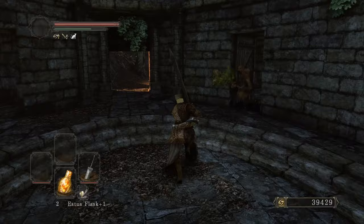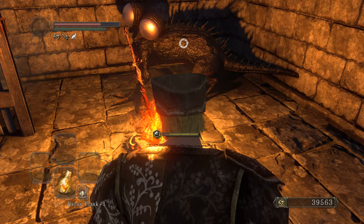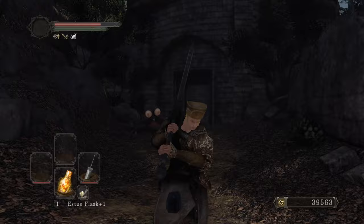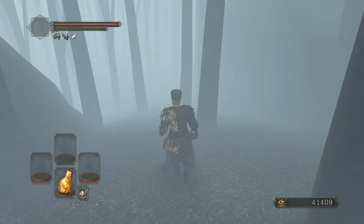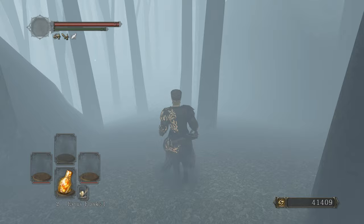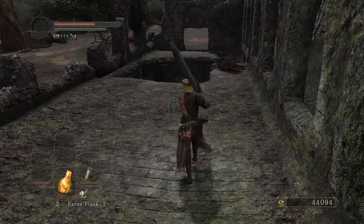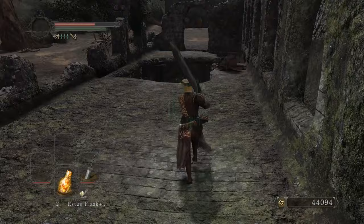Go see my homie Benhart too of course — that's the main reason I'm coming here. You gotta dance and then I'll take your ass for a walk. Pick up a Soul of a Proud Knight, a second, a third soul over here, RTSR, another Soul of a Proud Knight, another one. Chloranthy Ring plus one, Soul of a Brave Warrior, another one. Get that lizard for some Titanite Chunks and Shards. Found a Titanite Chunk, a Petrified Dragon Bone, and the last soul in the area.